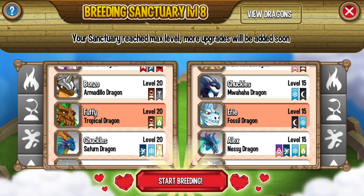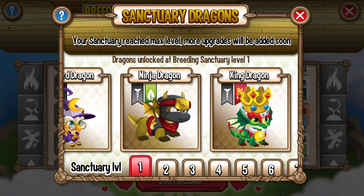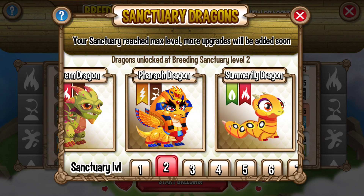By just breeding Tropical dragon and Foxy dragon, I got many dragons as a result. King dragon I got already by breeding Metal dragon with Flame dragon. Summerfly I got it already.